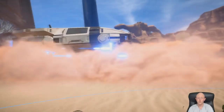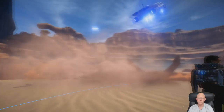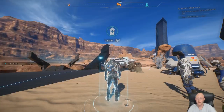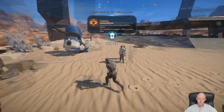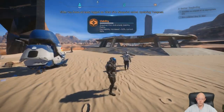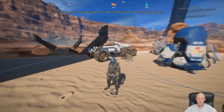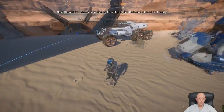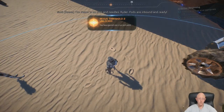Now for our new outpost — you already know an ideal site. Point noted, updating Tempest. The Nexus is on pins and needles, Ryder. Pods are inbound and ready.